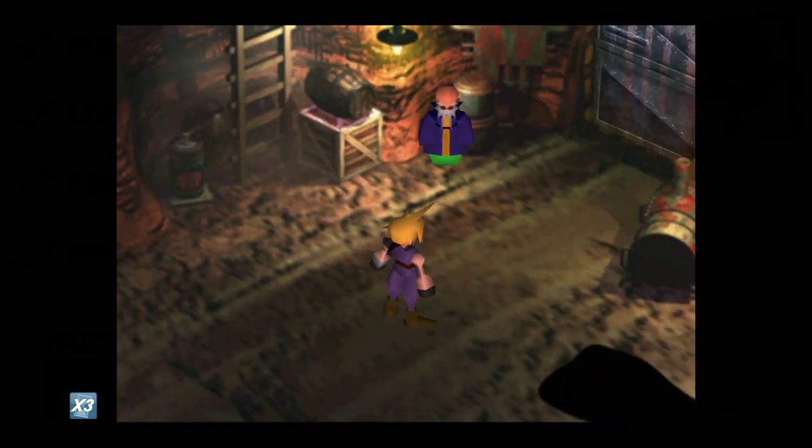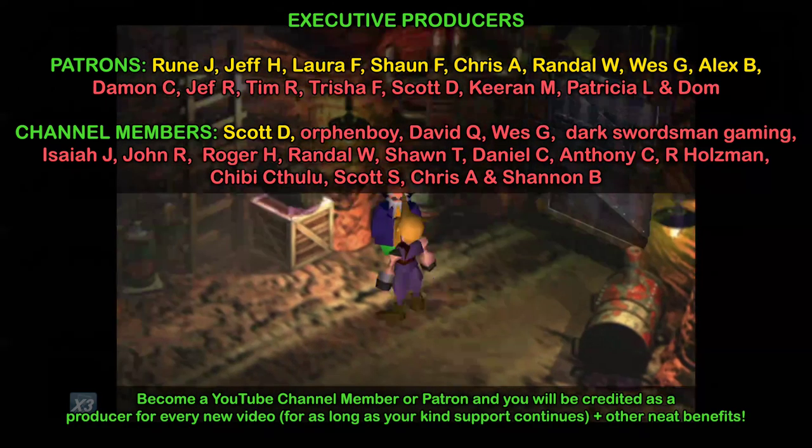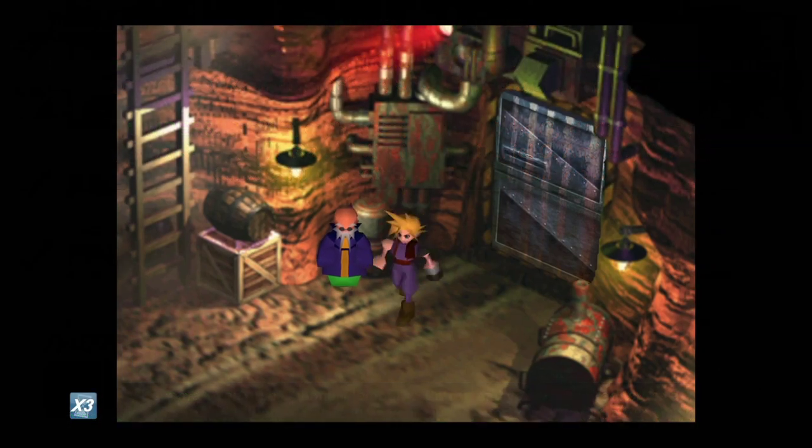Hey folks, Simon here. Welcome back to Final Fantasy 7. Today I want to show you a couple of things. The first thing I want to show you is how you can get M-Tentacles — I believe that stands for Marlboro Tentacles or something along those lines. That comes courtesy of Red Mario 13 Nanaki 36 over at Stream. And the other thing I want to show you is the Death Sentence Enemy Skill.